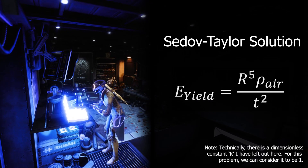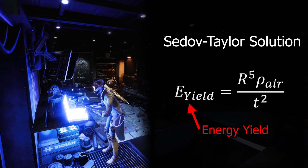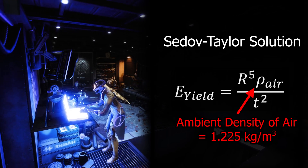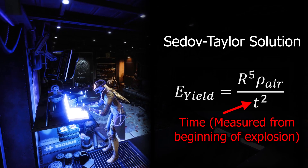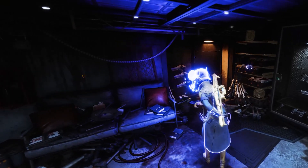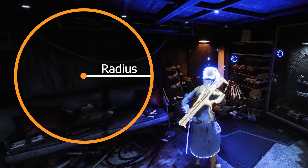The equation Taylor used is pretty simple: E equals R to the fifth times rho-air over T squared. Here, E is the energy yield of the explosion — what we're looking for. R is the radius of the blast wave at a given time. Rho-air is the ambient density of air, which is a constant 1.225 kilograms per meter cubed. And T is the time at which you measure the radius. In other words, to measure the explosive power of the Gjallarhorn, we simply need to measure the radius of the explosive blast wave and take the time from when the explosion started to that measurement point. Pretty simple.